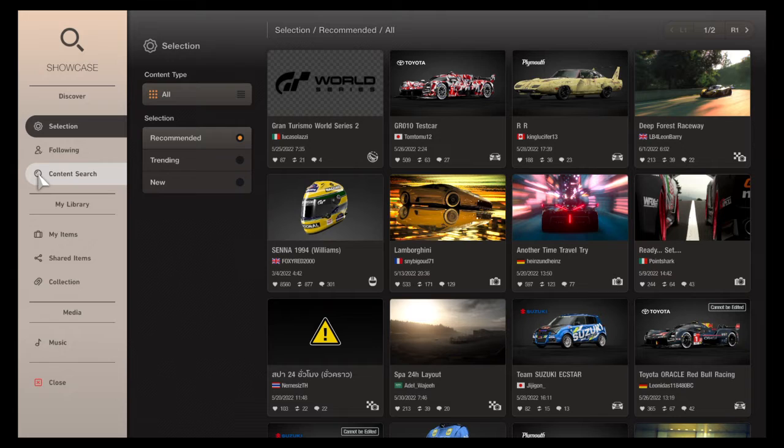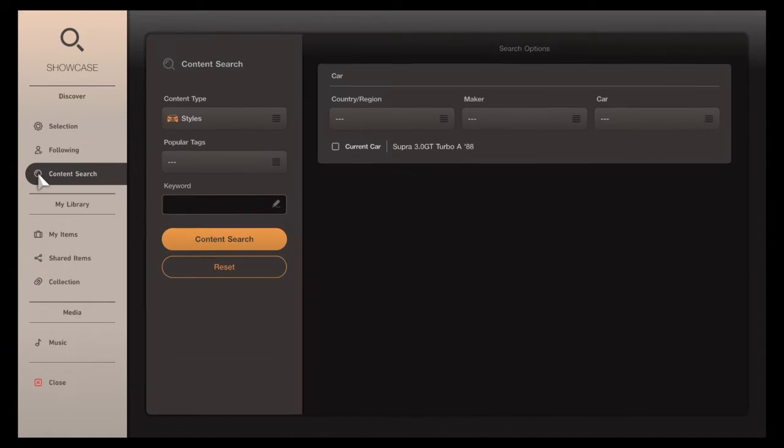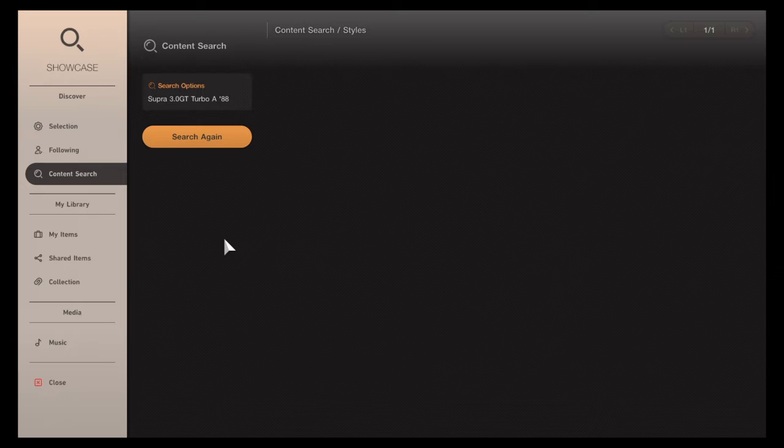We want to go to content search here, and then we want to click 'current car' so it'll filter out every other livery that doesn't fit the car that we're in right now. I'm going to not put a keyword in just to show you what's available and what's out there.